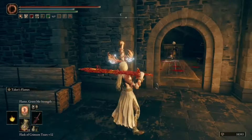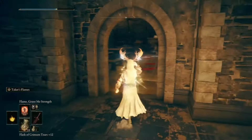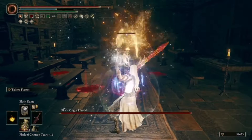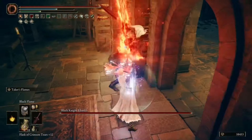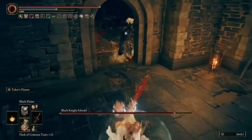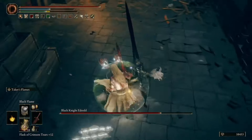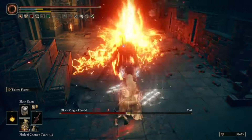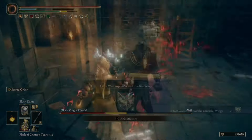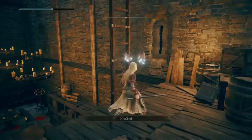Continue on the right path and inside the room will be the boss of the fort — a Black Knight. By this point I'm sure most of you have killed plenty of them; they fight similar to a Crucible Knight. However, if you have trouble with them, you can two-hand a colossal weapon or use the Blasphemous Blade's weapon art like me. Once you kill him, you will get the Ash of War: Aspect of the Crucible — Wings.